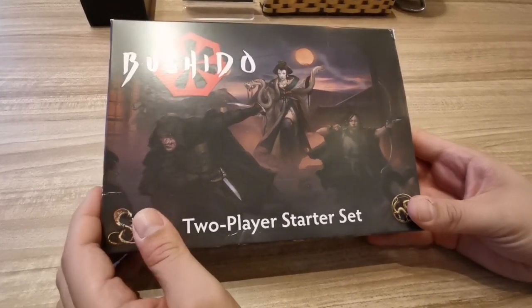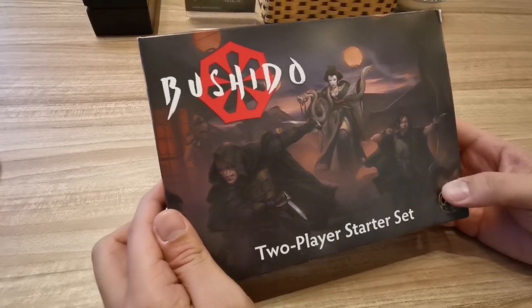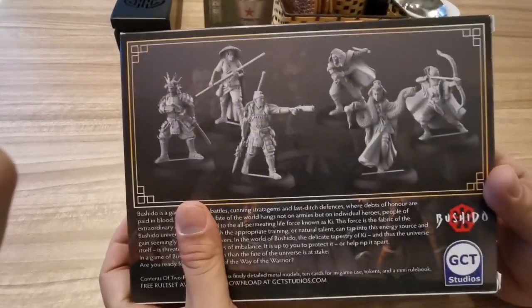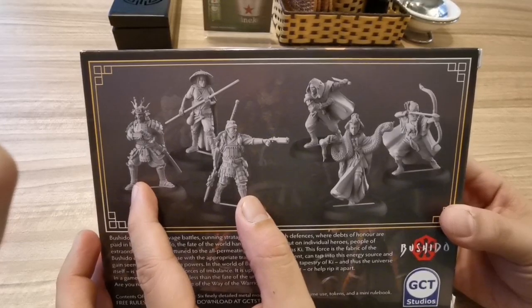Hello everybody, this is John from War Jeepney and I have here my two-player starter set for Bushido new edition — the Risen Son edition. The starter set comes with six models: three for Prefecture and three for the Ito clan.